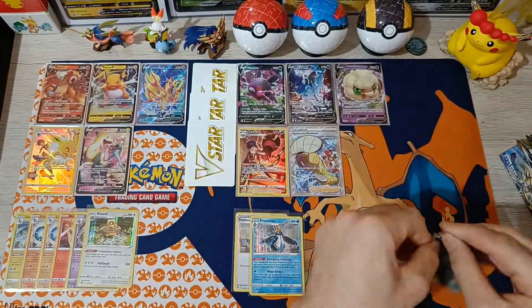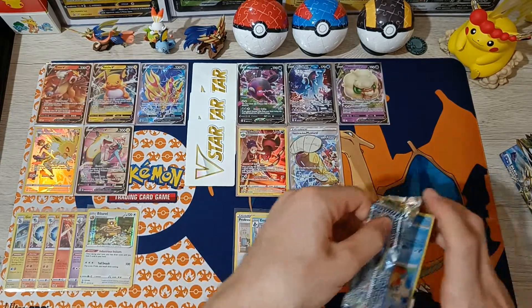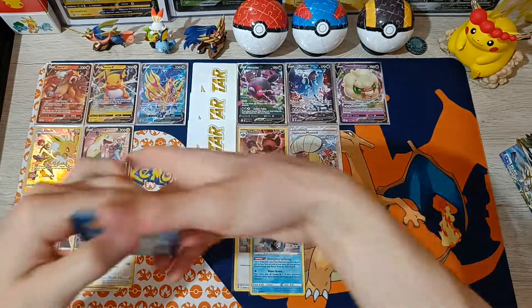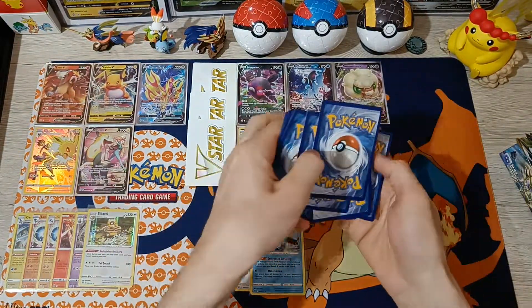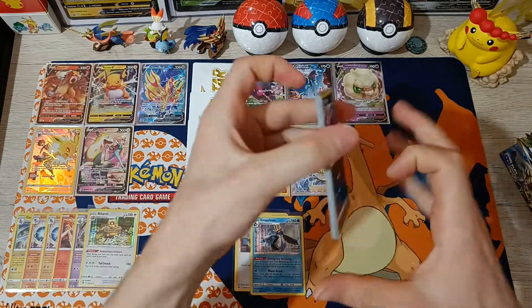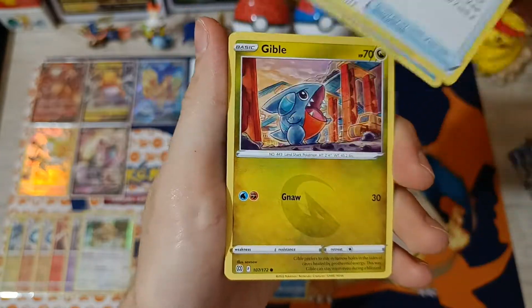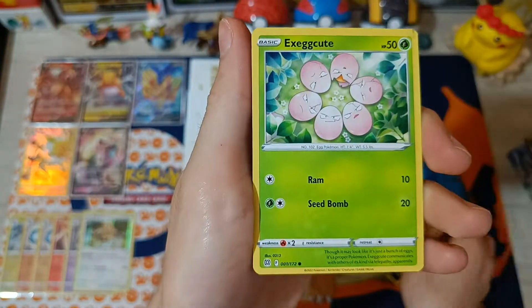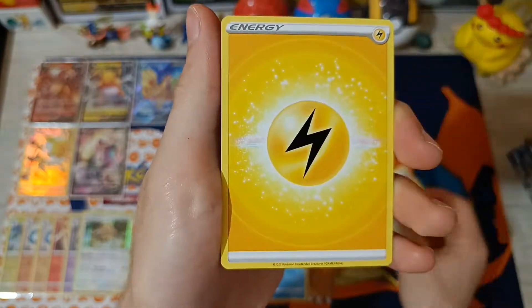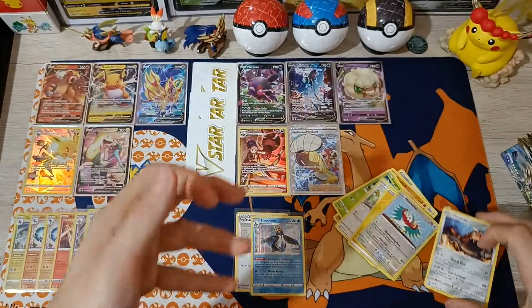Pack number 10: Morgrem, Berry, Blunder Policy, Weasel, Gible, Trapinch, Exeggutor, Starly, Energy, Reverse Hawlucha, and Haxorus non-holographic.